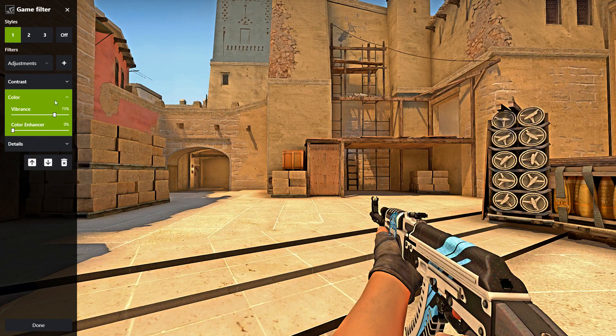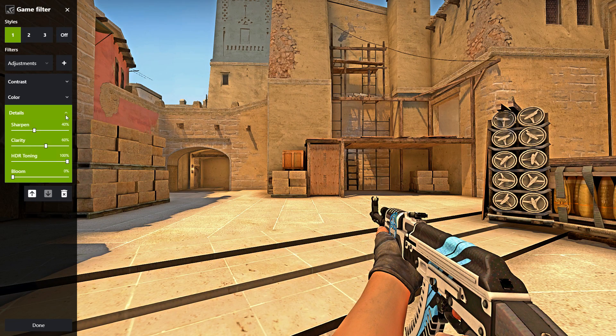Color Enhancer I left at zero. Details is the most important setting. For Sharpness, I would leave it at 35 if you care about how your game looks. If you don't and you want the max competitive advantage, as you increase it the shadows diminish and you can see more in the shadows. So if you don't care, put it at 100, but I left mine at around 40.